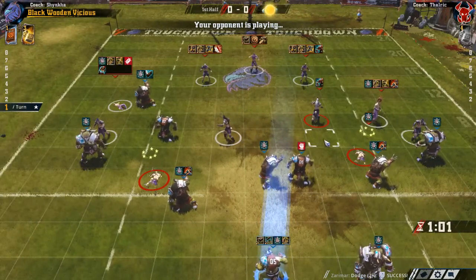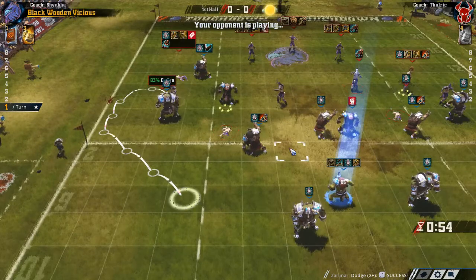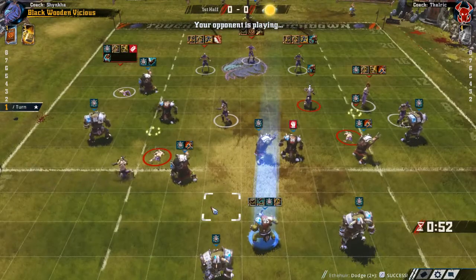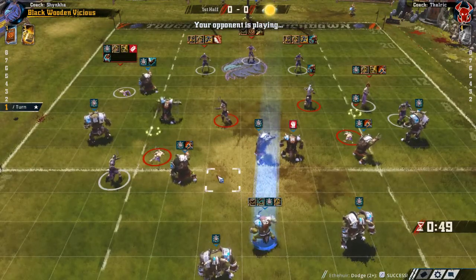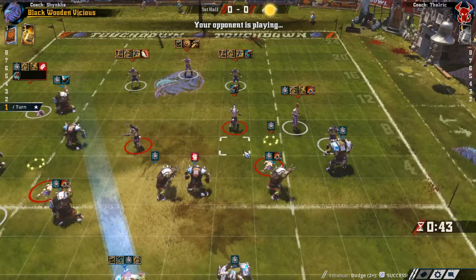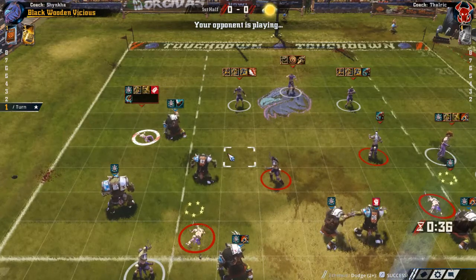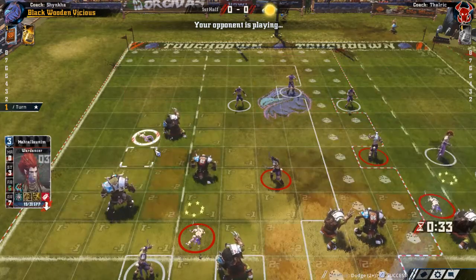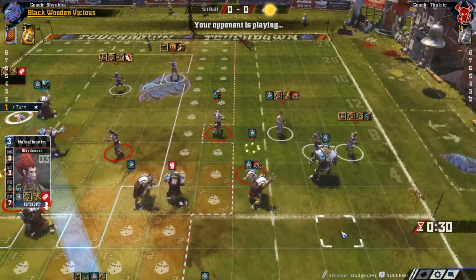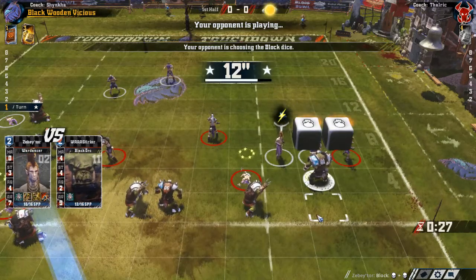He's going for the screen here. We want to force him to dodge so that he might roll a 1, leading to a turnover or a re-roll use. He can't really out-bash me. He's going to blitz with this Wardancer, probably blitzing the Black Orc here. There it is — but we can live with that. Double skulls is really unfortunate though.